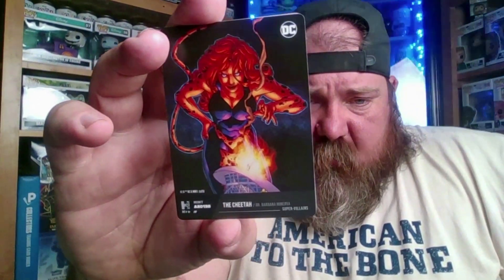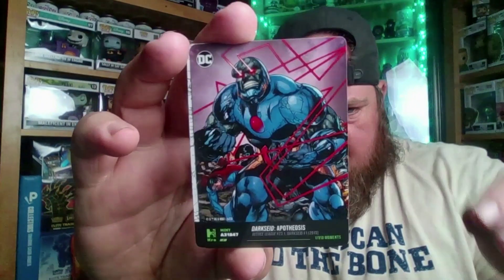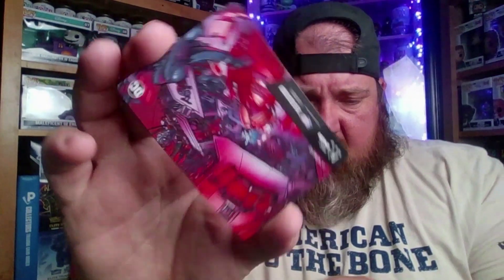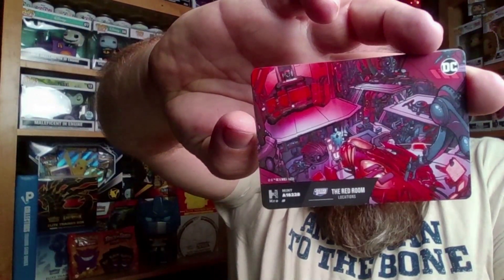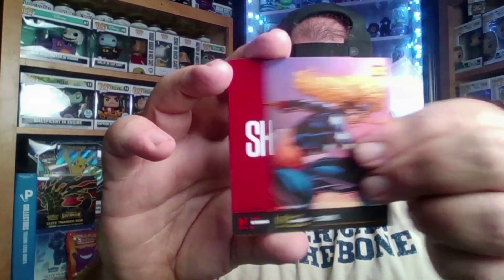These were either $1.99 or $2.99 a pack, so you get what you get. Alright, second pack: we got the Cheetah, Darkseid — or Dark Seed, however you say it — Aquaman, that's a pretty cool card, it's called 'Pencils.' This one's sideways. The Red Room. Star Girl. Oh, there's a Shazam — this is a Superhero Checklist Shazam. And then we got Mary Bromfield again.